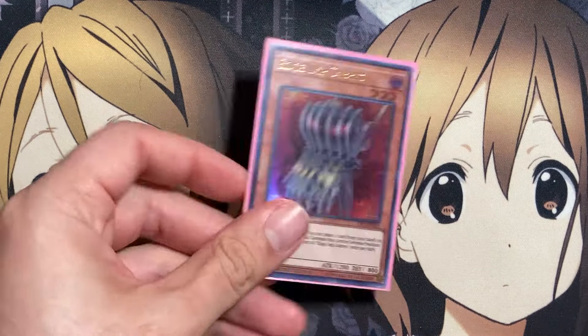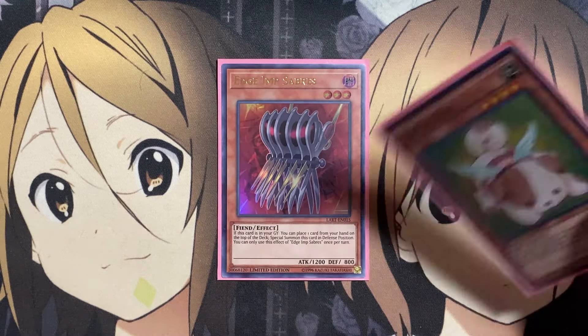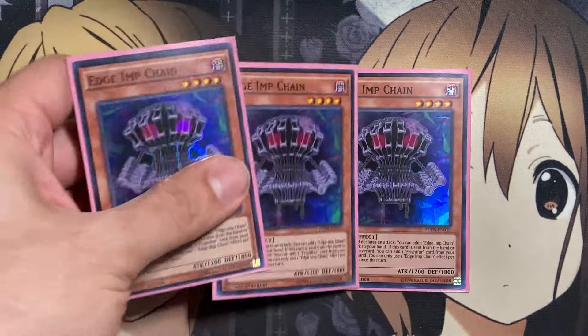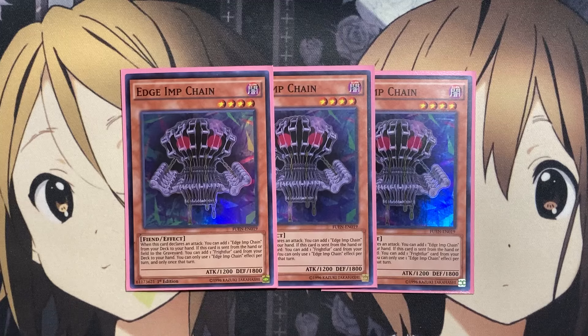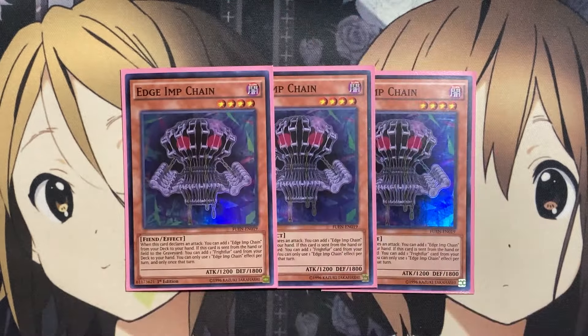For our Edge Imp monsters, we run one copy of Edge Imp Sabers. This card can be easily set up in the graveyard or searched out, which is why we're only running one copy. Utilizing the top-of-deck play, Edge Imp Sabers can be summoned back by placing a card from your hand on top of the deck, so you can then use Toy Vendor knowing what you're going to draw to summon out that monster. And three copies of Edge Imp Chain — when this card declares an attack, you can add one Edge Imp Chain from your deck to your hand, and if this card is sent to the graveyard, you can add one Frightfur card from your deck to your hand, such as Frightfur Patchwork, which gives us a Polymerization and an Edge Imp search.